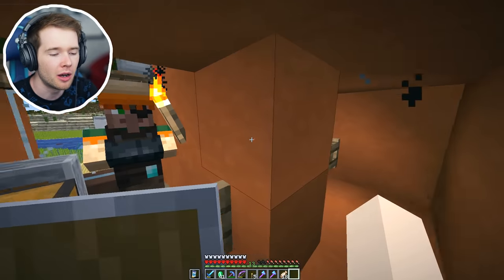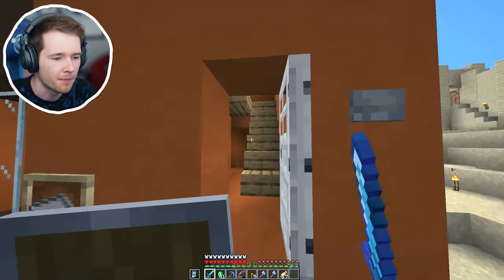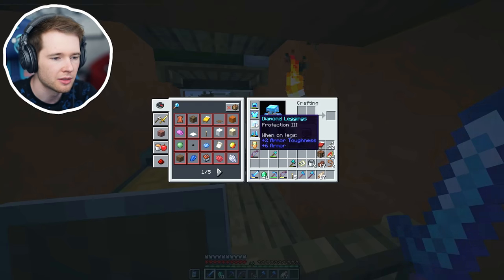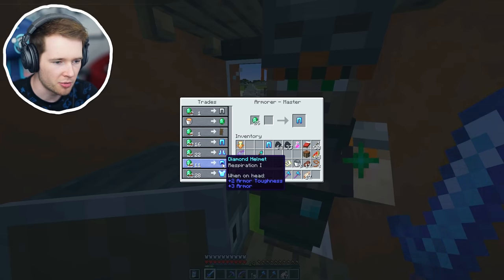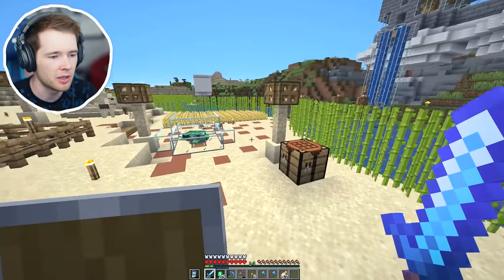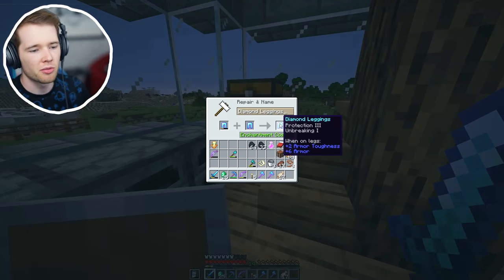I actually can't believe it. I'm so mad I could take on a stronghold right now, and I think that's what I'm gonna do. I didn't even get good stuff from the armorer either. He got a projectile protection - that's not terrible, but I don't think you can combine it with protection. I'm breaking one on the leggings - I could actually buy those. Respiration one on the helmet I already bought the chest plate which already has protection. Respiration on the helmet isn't too bad. I think it's gonna be better to just get the scoop from these guys when we're done. I'm so mad - these villagers, I gave them a home, I gave them everything they could ever want and they repay me with this!